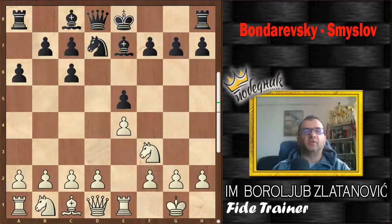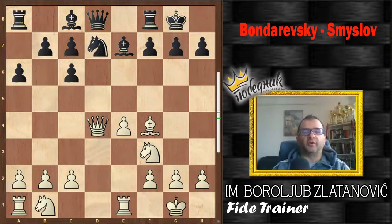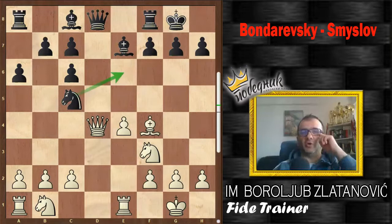Black played Nd7 and after d4 we achieve the first key position in our game. White is practically a pawn up because black has doubled pawns on the queenside and black cannot easily create a passed pawn on the queenside. But, as you can see, that defect of pawn structure can be convincingly compensated with a powerful black bishop pair.